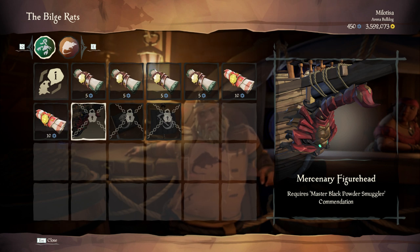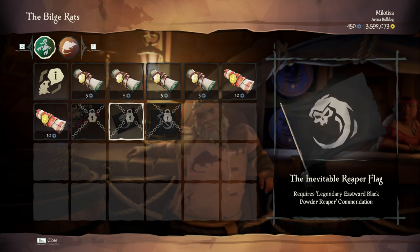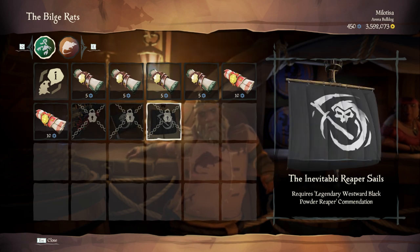As you can see, there are also 3 brand new cosmetics to earn by completing 3 of the commendations. You can earn the Mercenary Figurehead, the Inevitable Reaper Flag, and the Inevitable Reaper Sails.